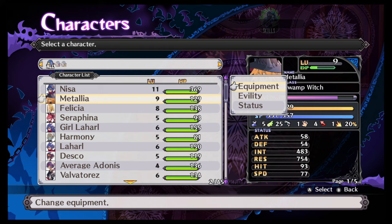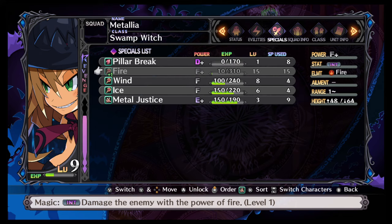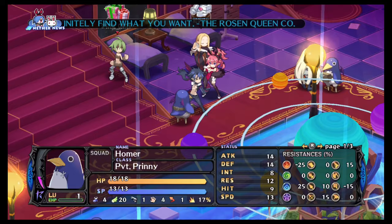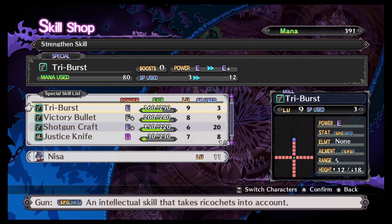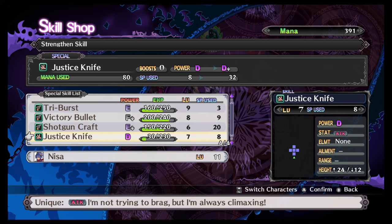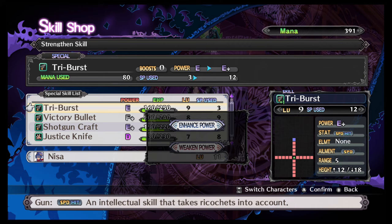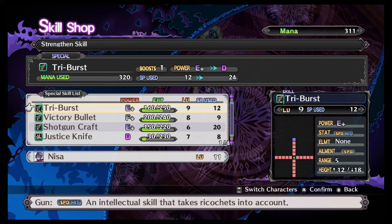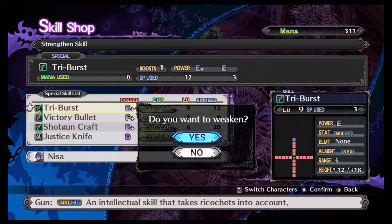Enhancing power would up the damage it does and also require more SP to use. For non-spell type skills — let me show you with Nisa — these are all weapon-based skills from her pistol. For weapon skills all you can do is enhance or weaken. Enhancing takes the power up and increases the SP required to cast it.